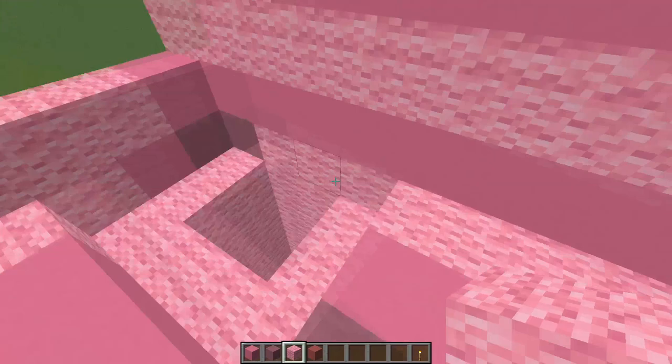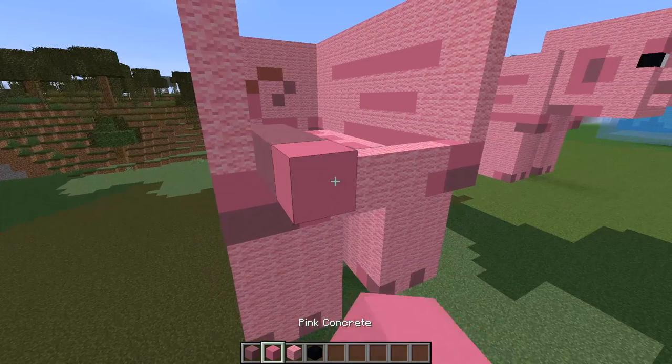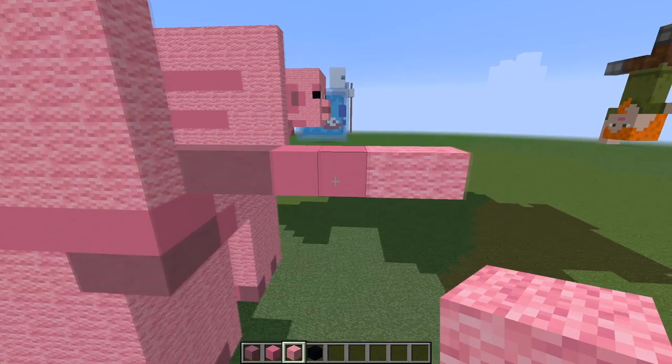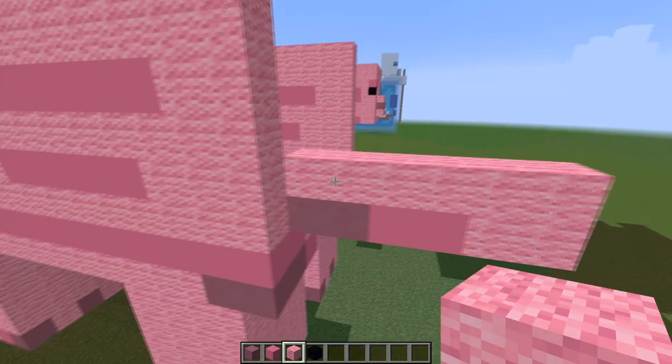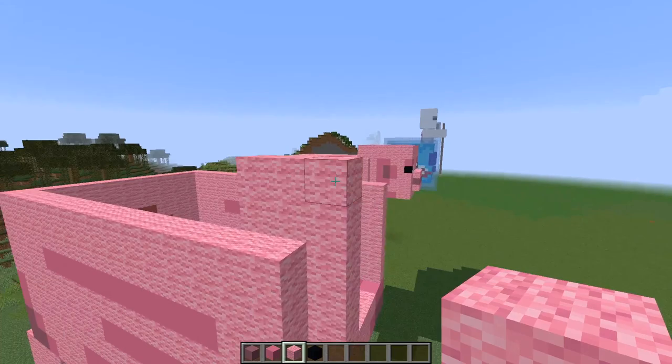From underneath, that should all be nice and sealed up. From inside the build, go magenta, followed by two pink concrete, then two pink wool. Do a line of pink wool across the top, and then from this corner bring it all the way up to the top of the body, go two blocks up above, and bring it back by two blocks - so that's the head overhanging the body. Then bring this line all the way across to meet the front of the build.